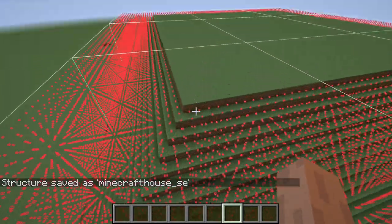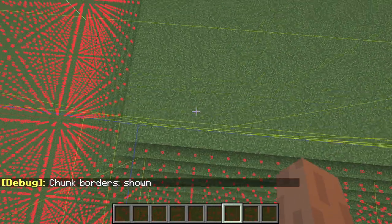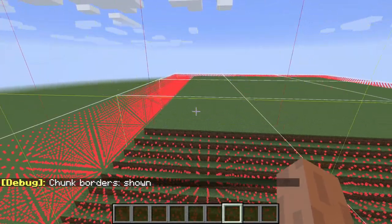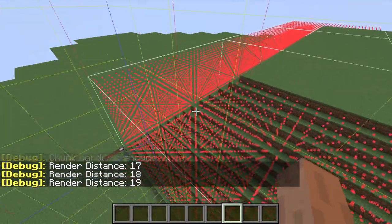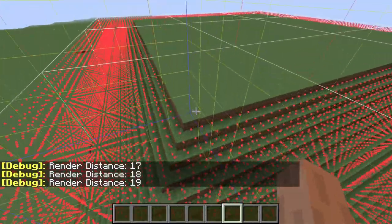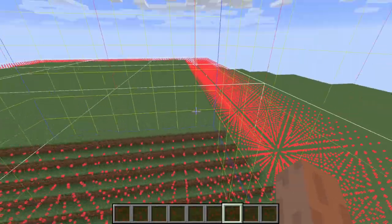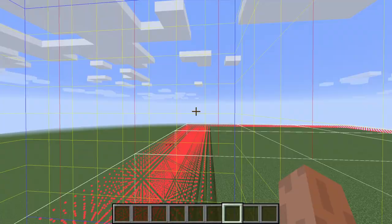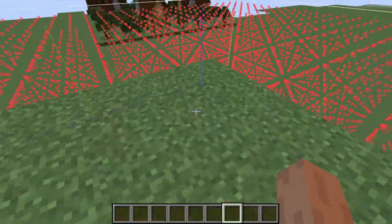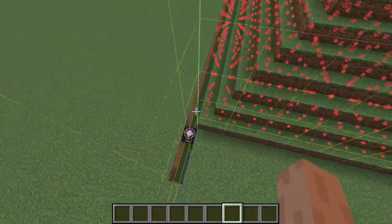Let's go up here and quickly take a look at our chunk. Basically what we're going to do is when we actually spawn in the structure, we need to go 16 inwards - 16 this way and 16 this way and 16 up. That will offset it right into this chunk right here, so that's what we're going to do for that.